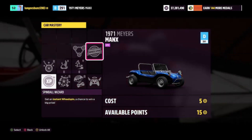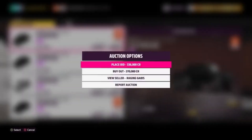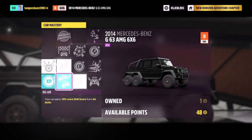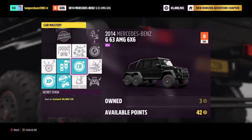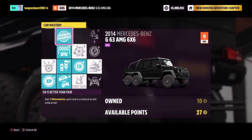There are a few other cars that are very good for farming wheel spins. You can buy the 2014 Mercedes-Benz 6x6 — this vehicle can be purchased in the auction house, and I was able to get one for 370,000 credits. If you look at the car mastery for this vehicle, you can see I got 50,000 credits back, so I really got it for 320,000 credits, and there are also three regular wheel spins on the skill mastery.